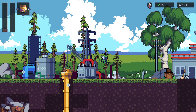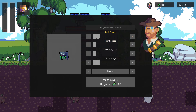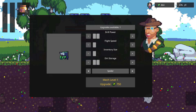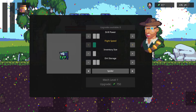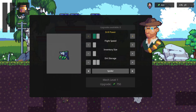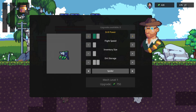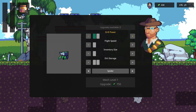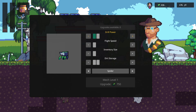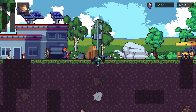I'm back at the upgrade NPC. Drill power, flight speed, inventory size, dirt — maybe drill power? An upgrade gives us a point that we can then spend. The spider can only get up to two drill power. We upgraded it by one — I understand how this works now. The upgrade costs go up: 500 then 750. I want to upgrade dirt storage.